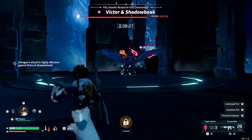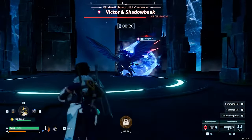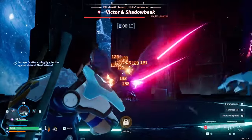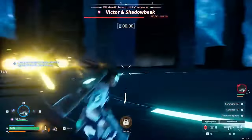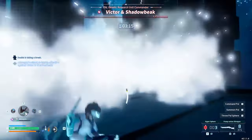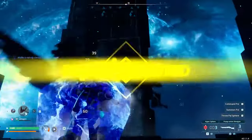That being said, Shadowbeak targeted me for almost the entire fight, so I never had to switch out Jet Dragon, who was able to chill out on the side and keep dealing huge damage while I concentrated on keeping Shadowbeak busy. Don't rely too heavily on RNG and make sure you bring more than one pal to contend with Shadowbeak. Get yourself a team full of the most powerful dragons you can get. As long as you stay quick on your feet and prepare for the fight, you'll be able to get them down comfortably within the time limit and you may even survive a hit or two if you're careful.